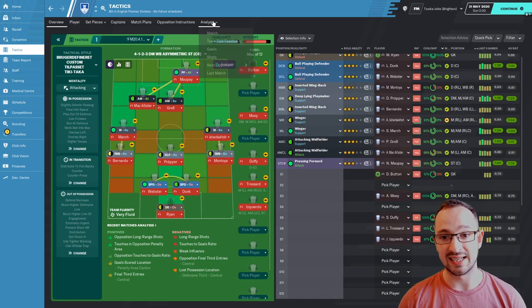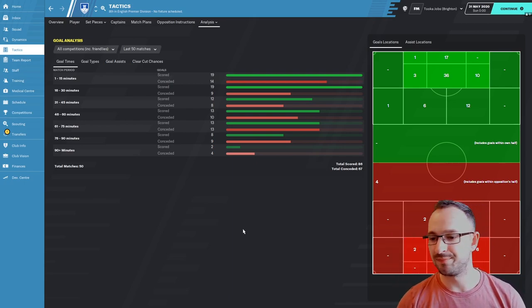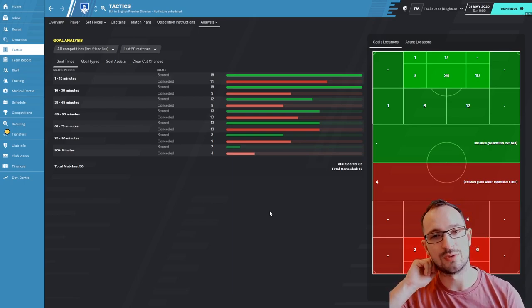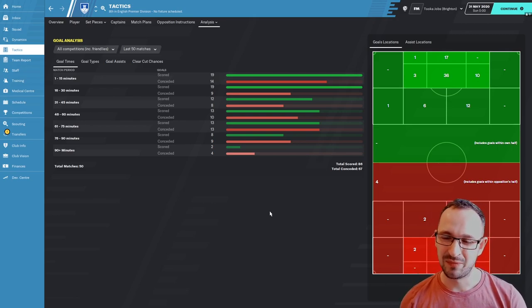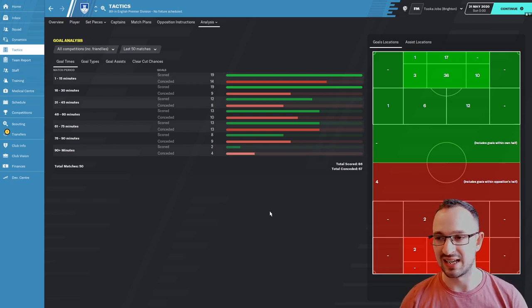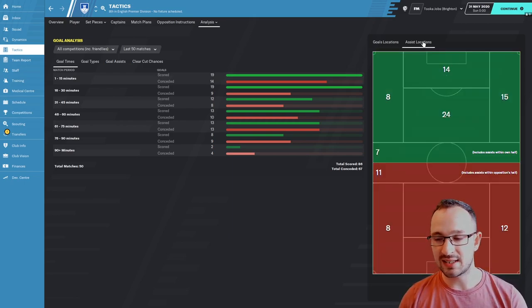Looking at the tactic analysis for Brighton: 86 goals scored and 67 conceded - I don't like that, not one bit. Definitely need to sort out the goal threat - you want to be hitting the 90s or 100s, especially for a plug-and-play tactic. The Premier League has a big gap between top teams and smaller ones - world-class players versus players who could play in the Championship - there's not a lot of quality there. So yeah, definitely need to sort both goals scored and conceded if you want to use this tactic with Brighton.